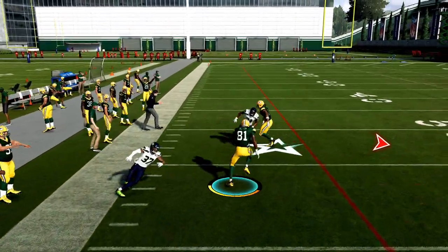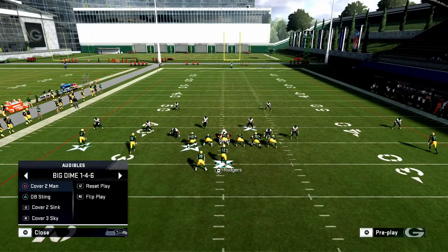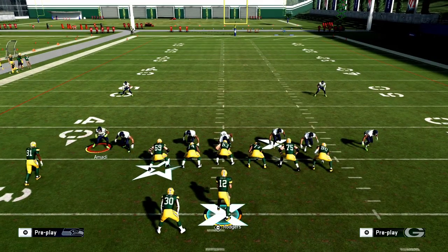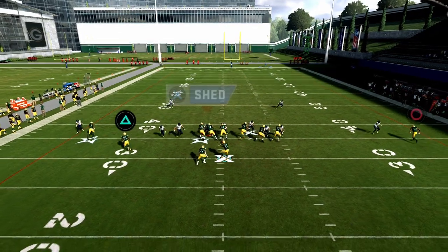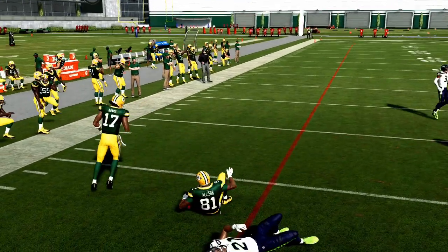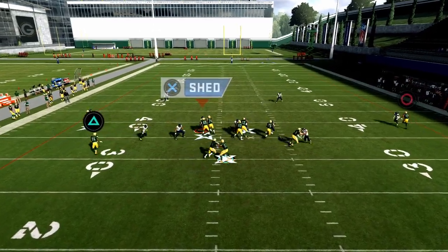Even against pass commit, let me show you the RPO Bubble — you can still pop it. In my opinion, this is one of the better bubble screens in the entire game. What I love about it is there's a read option attached to it, so I can run inside zone off of it as well.